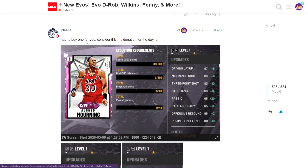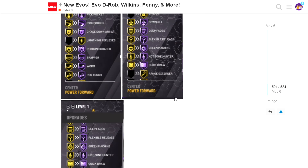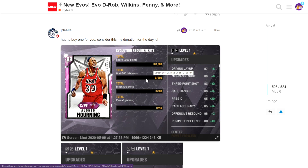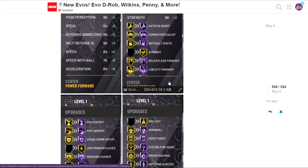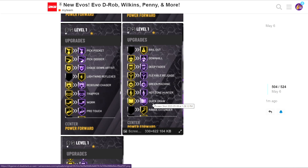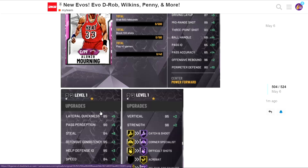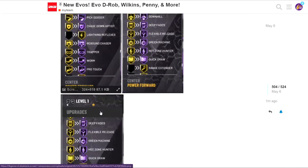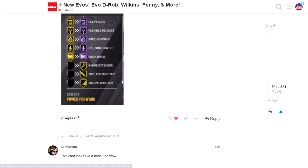For the last card, Alonzo Mourning - shout out to my man GJDala who just bought one for me. It takes 1000 points and 500 rebounds - not too hard to get the requirements. But looking at the badges: Catch and Shoot Hall of Fame, this card turns into a shooter. More speed, Speed with Ball, Pickpocket, Chase Down, Quick Draw, Hall of Fame Range Extender on gold, Tireless Shooter, and Volume Shooter. This is such a big W from 2K today.